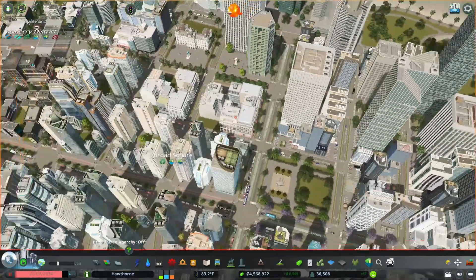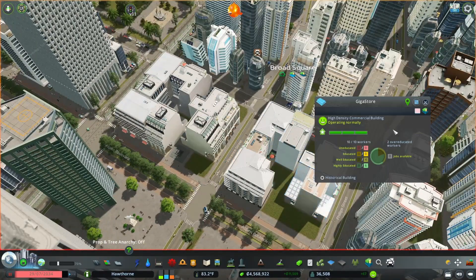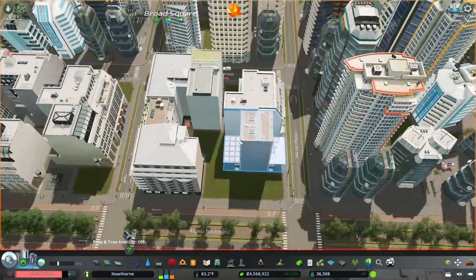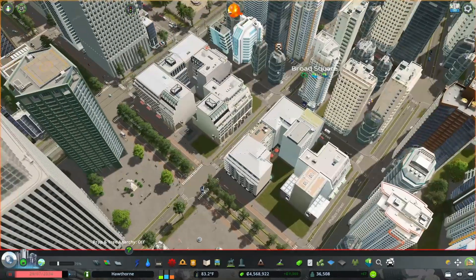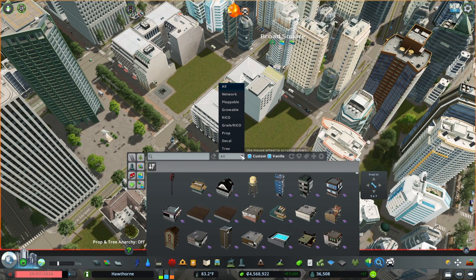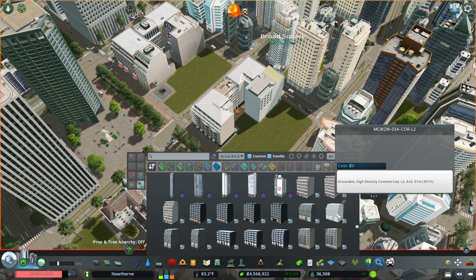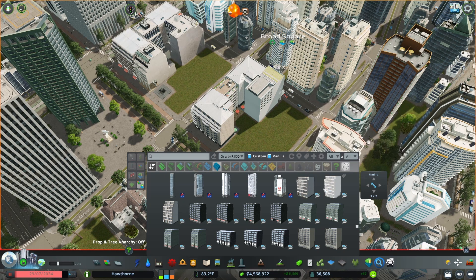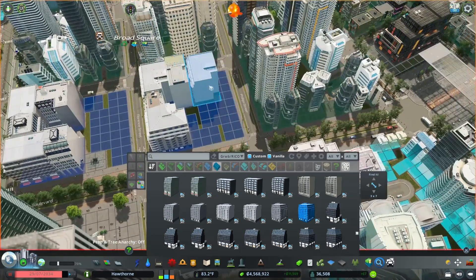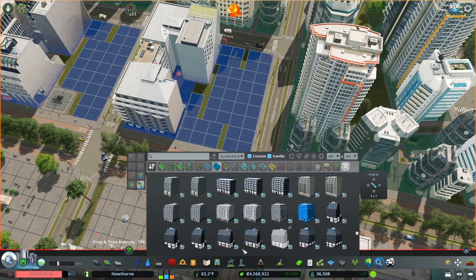I like these buildings but Cities: Skylines doesn't handle corners very well, so it's always a struggle to make a city block like this. I'm going to go ahead and delete a couple of these and rebuild around this corner. Looking in high density commercial - I want some corner ones. This one's a corner one so that would be nice, but I need another one to fit in that odd space.